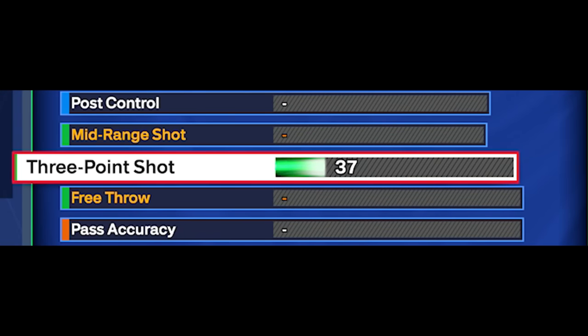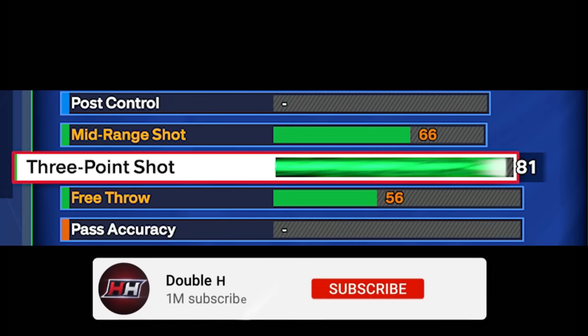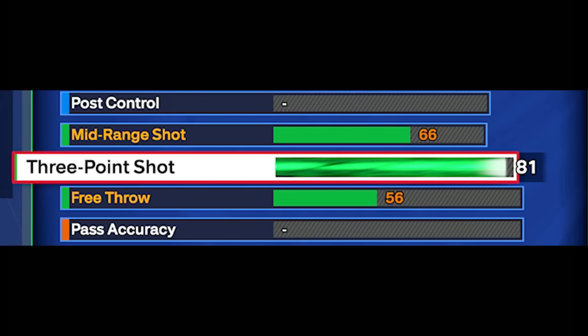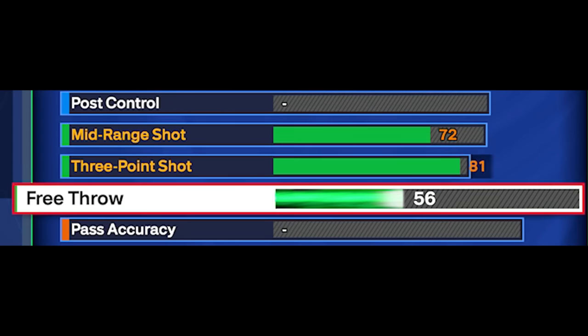Moving on to the shooting. I was going to go with a 78 three pointer, but I had some extra attributes and went with the 81 three pointer — a lot of people were questioning this, saying it's going to be too low. I also went to a 72 mid range for silver mid magician. I have a 56 free throw. Shooting badges you get: silver catch and shoot, silver green machine, silver space creator, bronze dead eye, gold comeback kid, silver guard up — which actually works this year — and silver open looks.